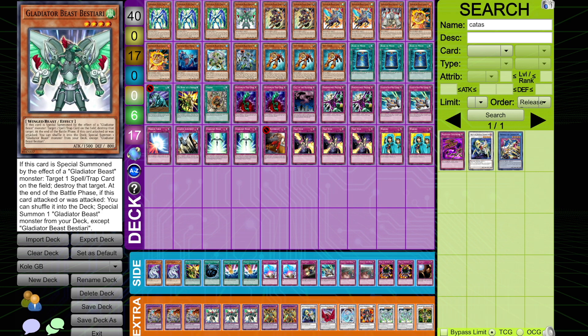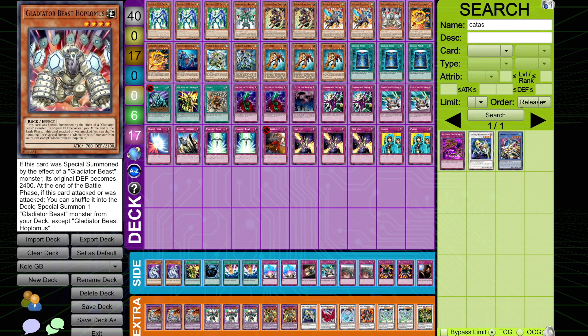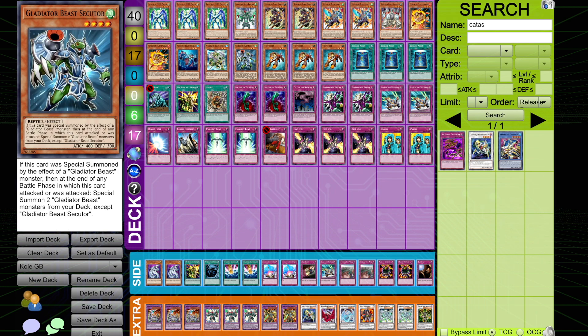We have the one Bestiari, two copies of Darius, two copies of Aqua. We do have Hoplimus in here this time — I'm always a big fan of including Hoplimus in Gladiator Beast deck lists. Two copies of LaQuarrie, one copy of Murmillo, one copy of Rediari, and one copy of the most faithful Gladiator Beast himself — Secutor. Wow, if I could just draw any monster I could win. He's always there for you; he really does care.